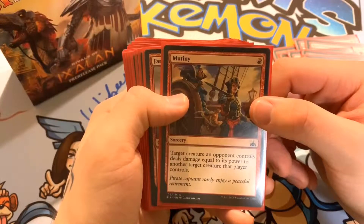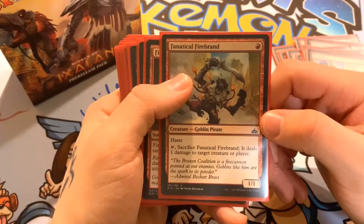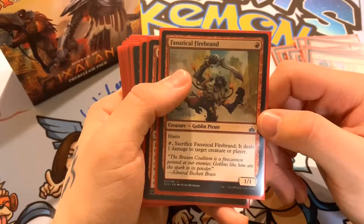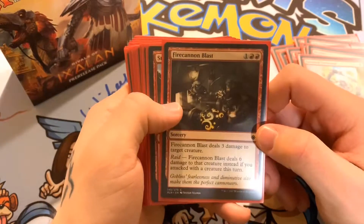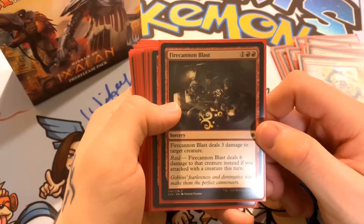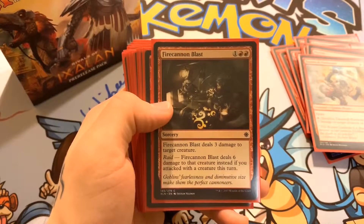Next we have Fanatical Firebrand — one red mana, a 1/1 with haste. You can tap and sacrifice him to deal one damage to a creature or player — more burn abilities and a quick one-drop. We have Fire Cannon Blast — two red and one of any color, a sorcery. It deals three damage to a creature, and deals three damage instead if you attacked with a creature this turn, going for that Raid ability.